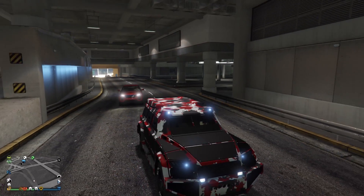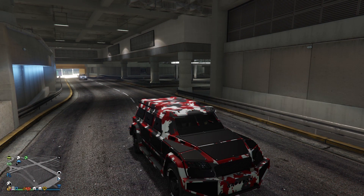Was auch witzig ist: diese drei gelben Leuchten oben – die sehen aus wie Blinklichter, die gehen auch an wenn die Lampen anlaufen.